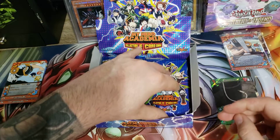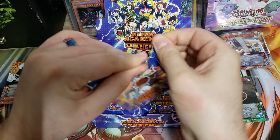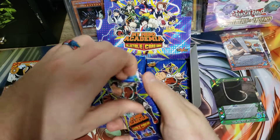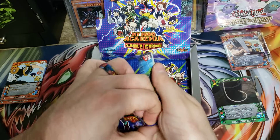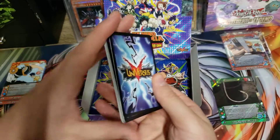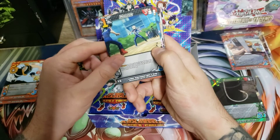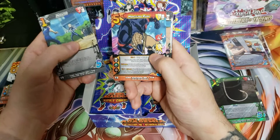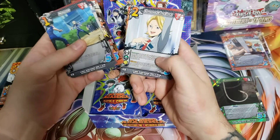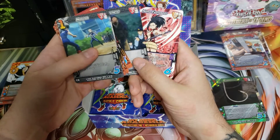I assume they're going to have some sort of ratio — probably a couple ultras, probably one of the extra rares. The two cards worth the most are Full Cowling and the one ability that Bakugo has. I'm pretty sure those are pretty randomized — not a guarantee in every box — which is probably why they're so expensive.